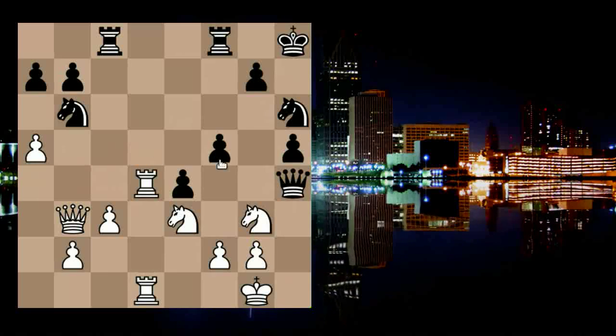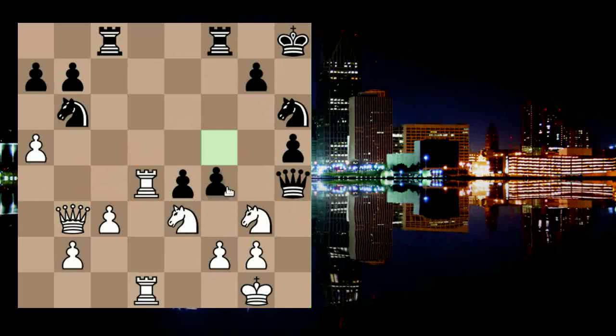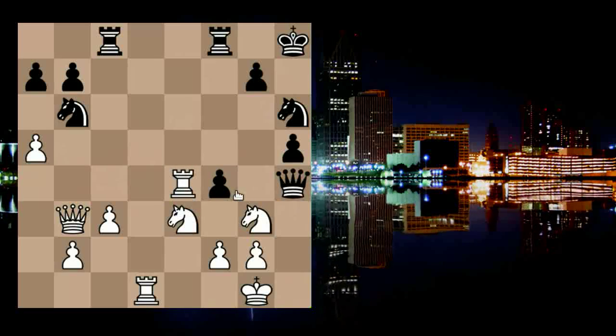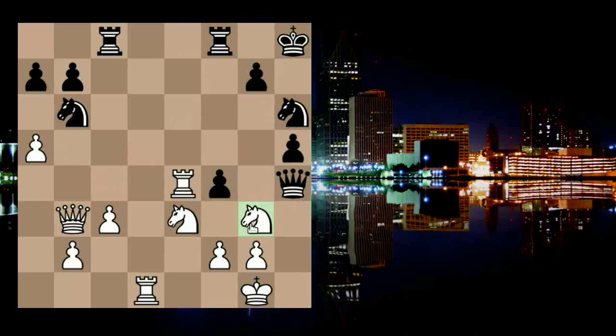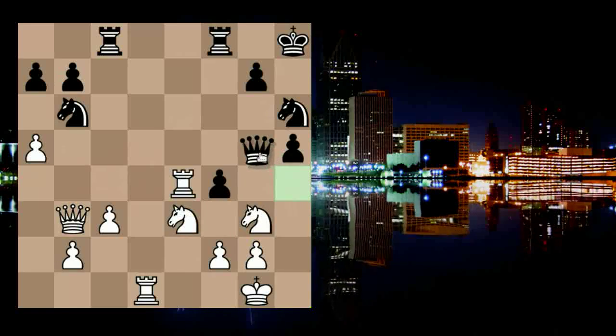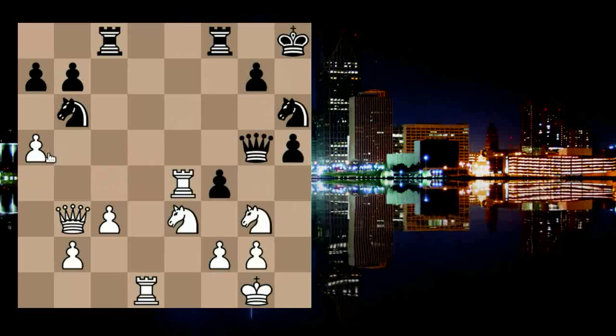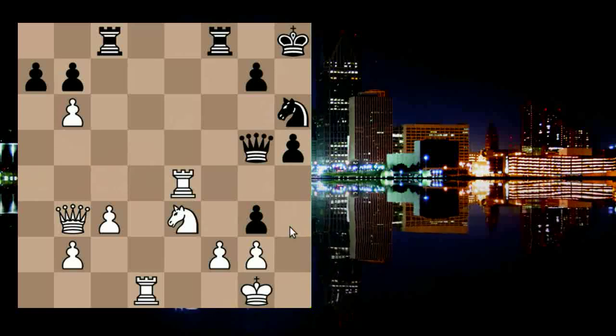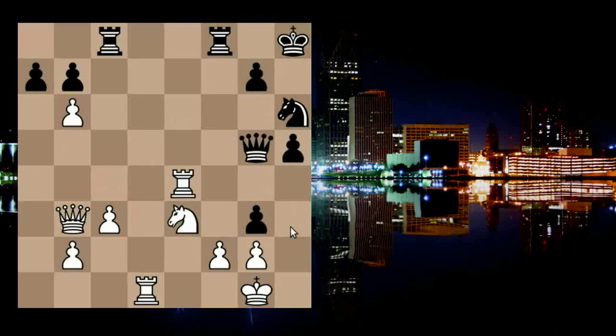A5, hitting the knight and ignoring the threats. F4 and rook takes e4. Of course the knights are immune because of the pin on the queen. The queen went to g5, and a-takes b6, f-takes g3.